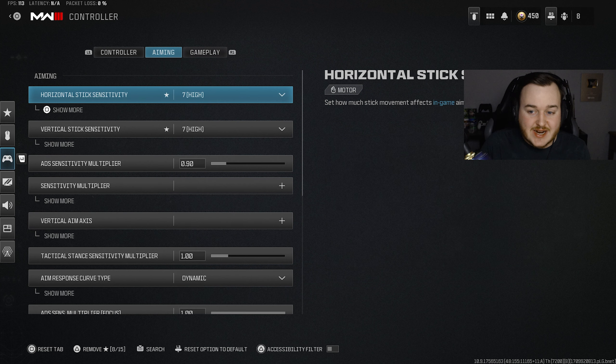Next, we have our vertical and horizontal stick sensitivity under aiming settings. It's not too fast and not too slow. I dropped it down from my last settings video — I realized a lot of these settings feel faster than they normally do. With 7.7, I raised it up to 8 to test if it was faster, but it was actually getting too fast and I was overlooking people. So I dropped it down to 7.7. Also, with my ADS sensitivity multiplier, I dropped it from 0.95 to 0.90 — my aim has felt a little bit better, more sticky.